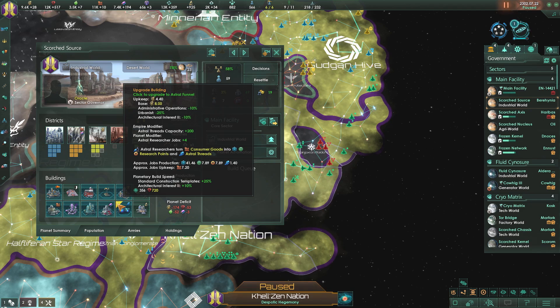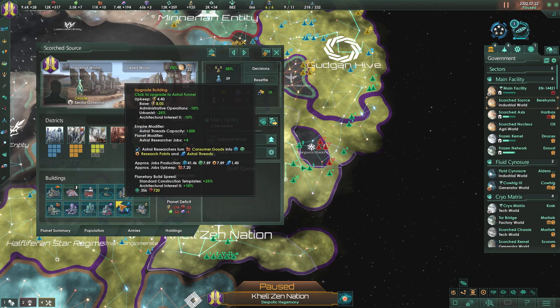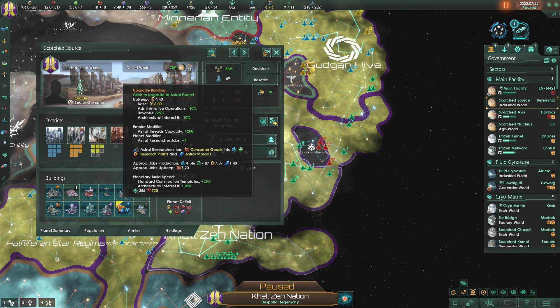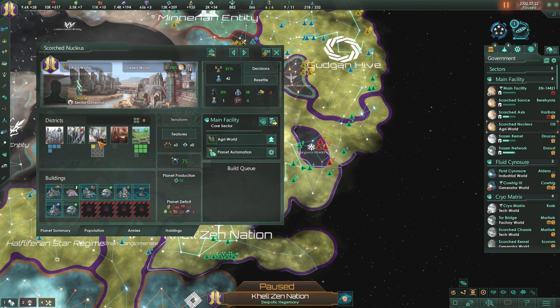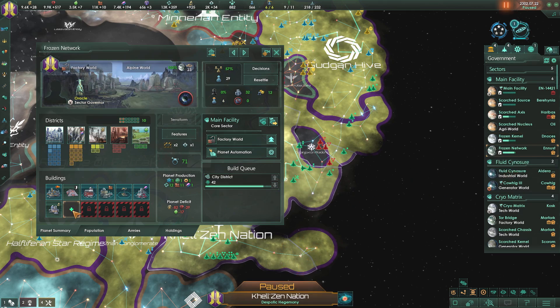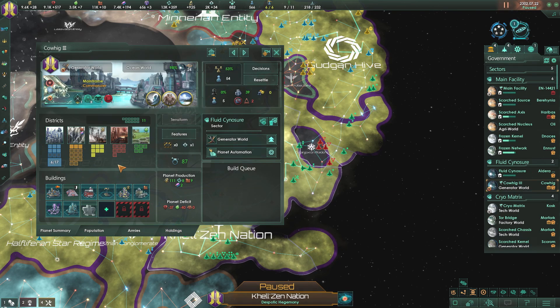The astral siphon upgrades are going to cost more upkeep energy-wise and more consumer goods, but they're going to give us more science - more physics, engineering, social research. I'm just going to upgrade all of these. It's going to cost us and we're going to be suffering a little bit, but that's okay.